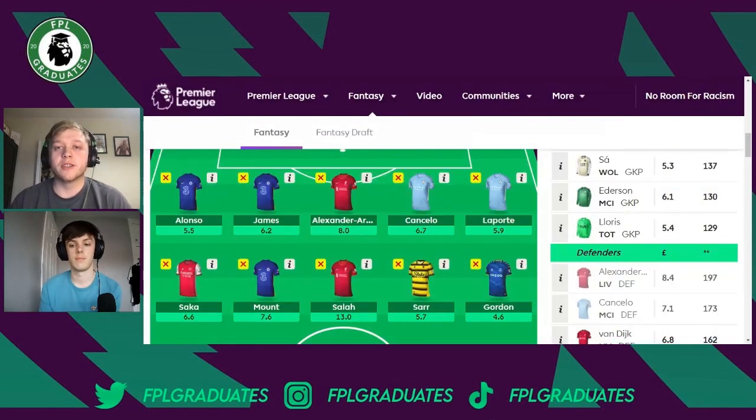Moving on to midfield, we start with Bukayo Saka. Arsenal's form has been really poor lately — they've lost Partey and Tierney to injury, suffering three losses in a row before the Chelsea game. Saka is still picking up some returns here and there and tends to earn a lot of bonus points when he does. At his price he's one of those mid-price midfielders you could easily interchange, potentially with someone like Philippe Coutinho from Aston Villa, who double in Gameweeks 36 and 37. Arsenal's top-four spot is still very much up for grabs.